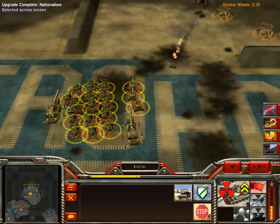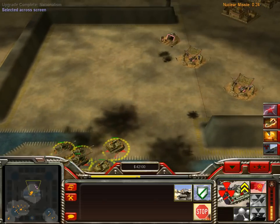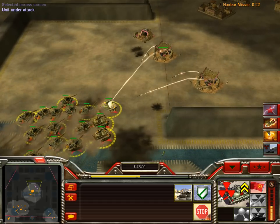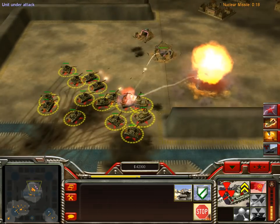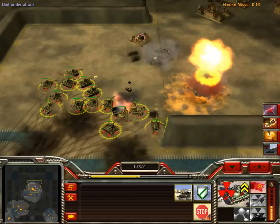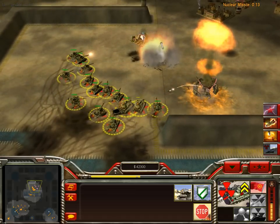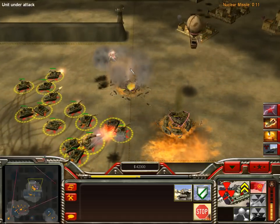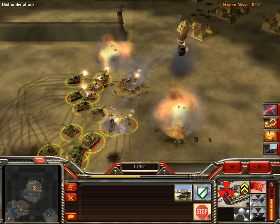Upgraded Nationalism — see the yellow circle? That means my Battle Masters could rock and roll now. Who's gonna blow up these base defenses? You need vision for some weapons in order to shoot. The Stinger Sites are a little stronger than the tunnel network, but the tunnel network usually comes with two RPG troopers.